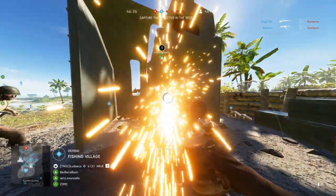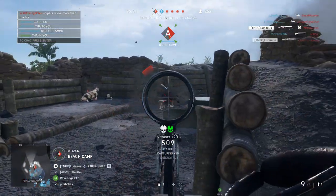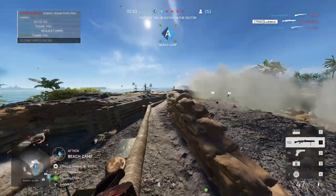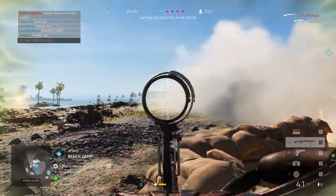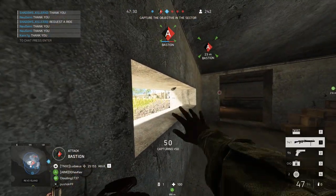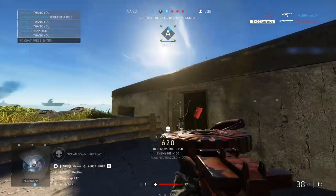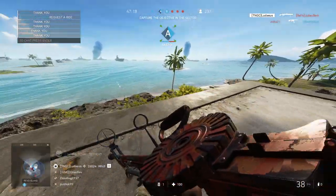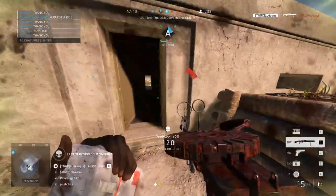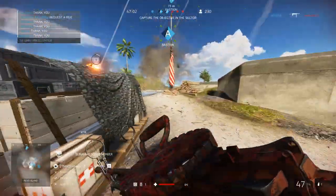Moving on to the Lewis gun, which was also in Battlefield 1 but here in Battlefield 5 it is literally a completely different beast. Stock, the Lewis gun has 47 rounds in its magazine — the highest of any LMG in the game — and you can even increase this up to 97 with specializations. It has a rate of fire of 539 rounds per minute, which is neither slow nor fast, but coupled with low recoil across the board, the Lewis gun is a great all-rounder. Despite a slight nerf in the last update, it's definitely the most versatile gun in the game in my opinion.